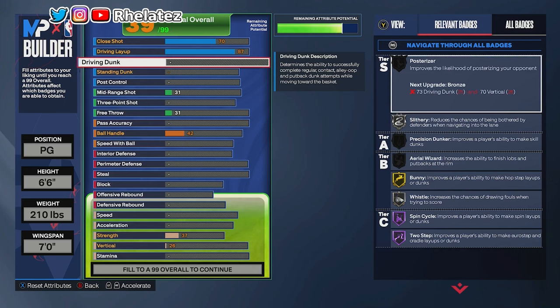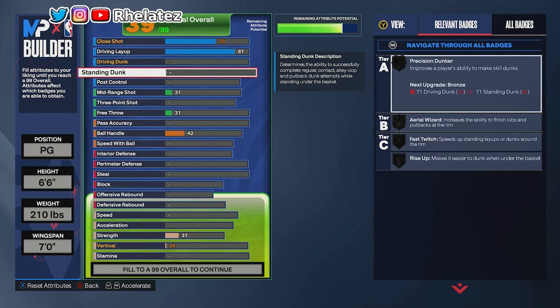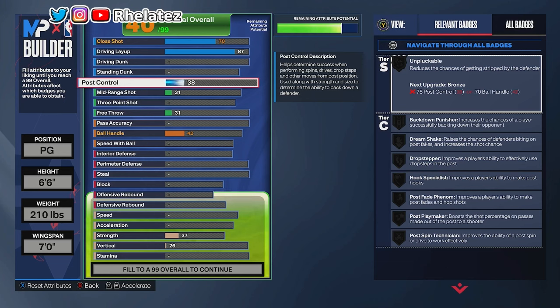I did not give my player driving dunk nor standing dunk, but watch this — we increase post control to 84. Think about it: you're playing a point guard and you can drop step, post fade, all that. Nine times out of ten when you're in the point guard position, the defender really ain't got post defense. So if they do a switch, I'm still fast enough to do what I got to do, and I can still post up — people ain't gonna match you.